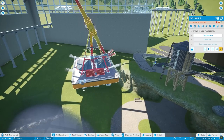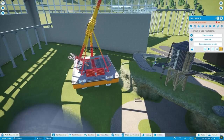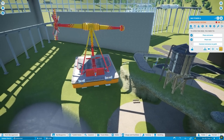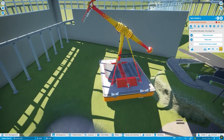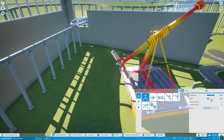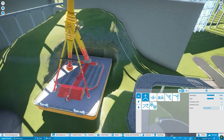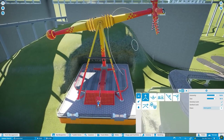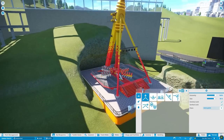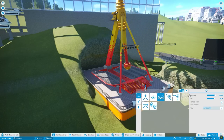I want to build a roller coaster first and then do all the pathing and scenery around it. While this is testing, I'm going to start kind of building a mountain over here. I think this works okay — is that going to collide? Almost, but not quite.